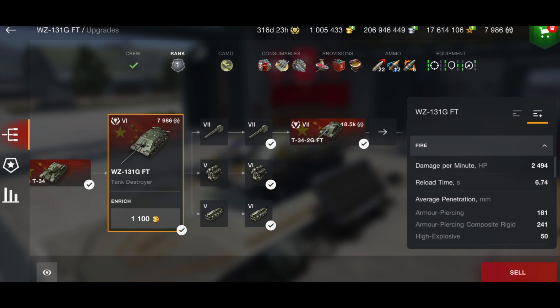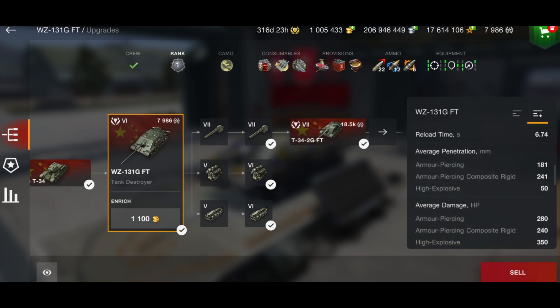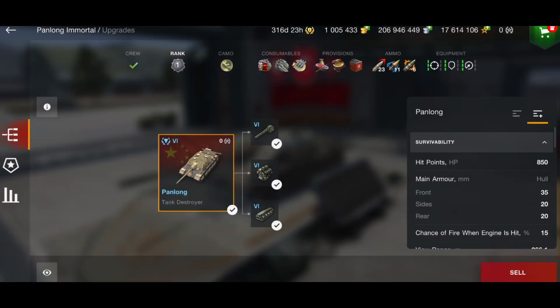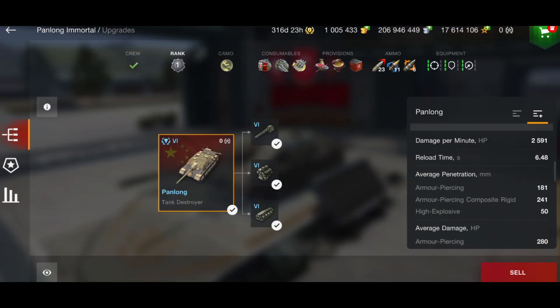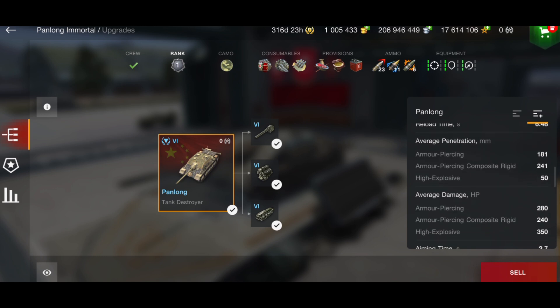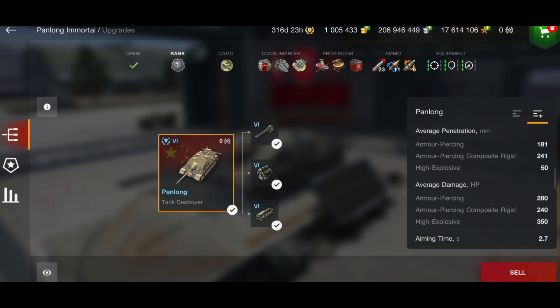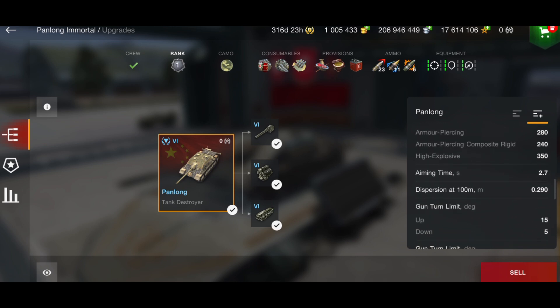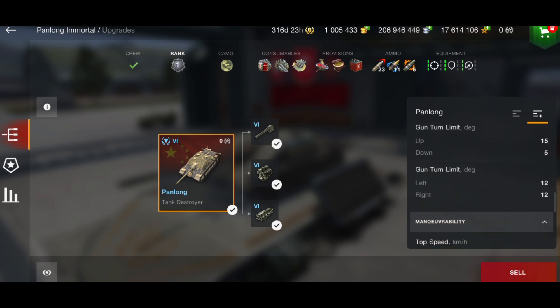Damage per minute is 2591. Comparing to the WZ, it has a little bit more DPM. You've got a 280 alpha, so just a little bit more. Penetration is 181 on your AP, 241 on your APCR, and 50 on your HE. Alpha is 280 on AP, 240 on APCR, and 350 on HE.